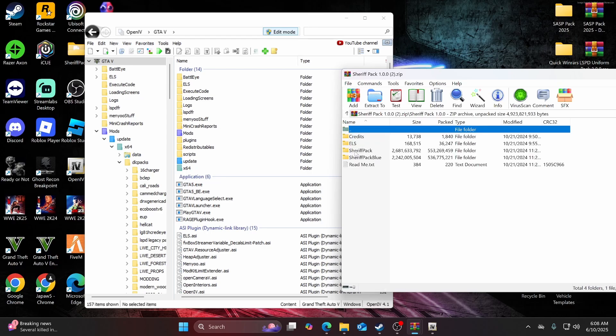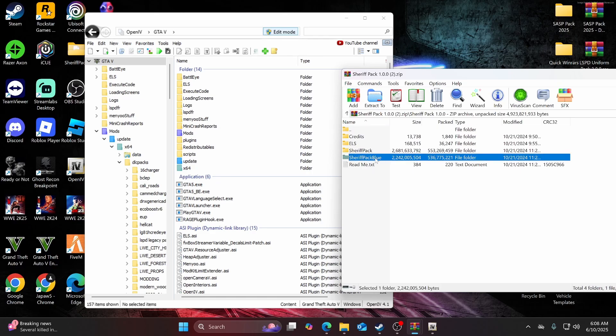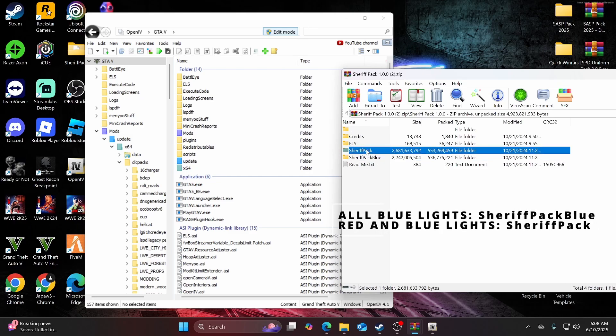The sheriff pack has a blue or a red-and-blue option — this is dependent on what lights you want. If you want all blue, go ahead and select that one. If you want red and blue, then you want to select the red-and-blue one.